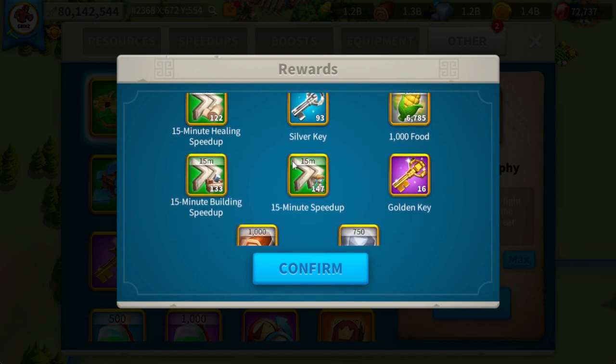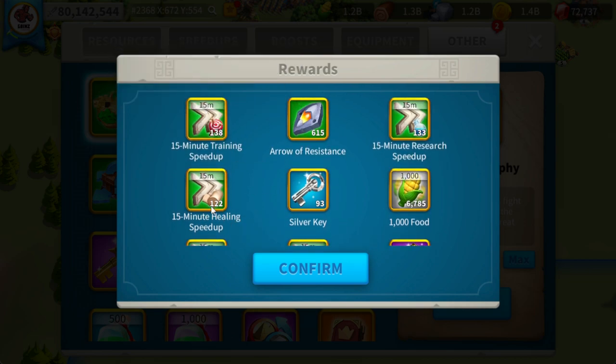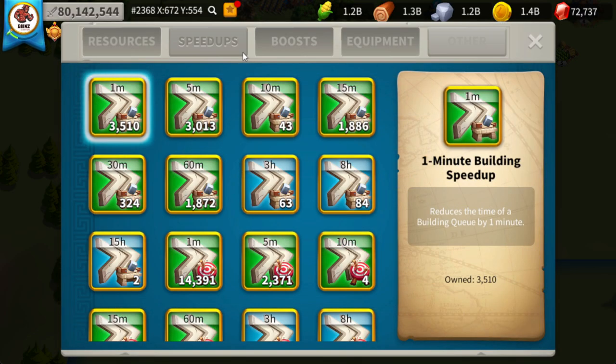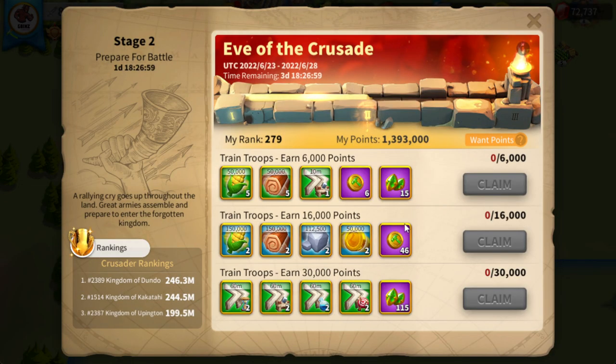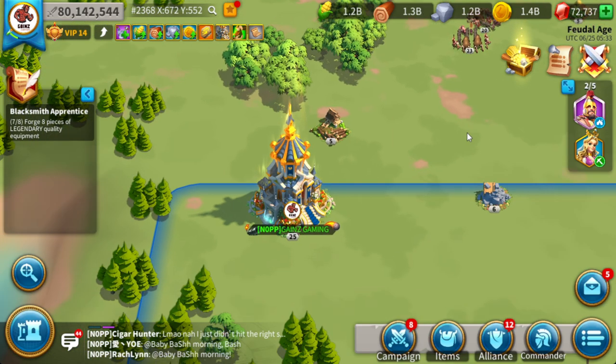I don't really care much about silver keys — it's the gold keys and speed ups that matter most. We got 147 universal speed ups, 138 training speed ups, and 122 healing speed ups, all of which will come in handy. I already have over 250-minute speed ups here and at least 200 will be converted into training speed ups once we get into Season of Conquest for KvK, where you can trade building speed ups for training speed ups.